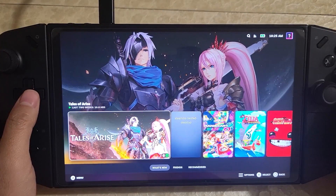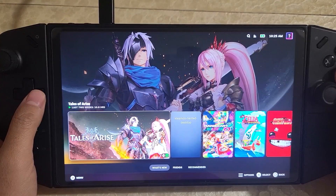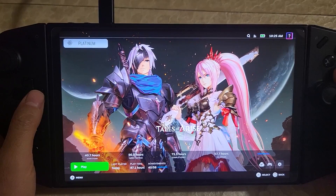Hi there. I'm just going to do a quick update on a bug that was recently introduced in a Nobara OS update. Basically, if you try to load into a game, the screen will go all fuzzy. There is a fix for it, and I'll go over how to do the fix.